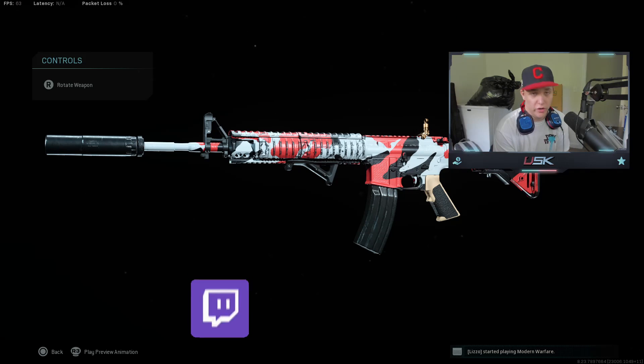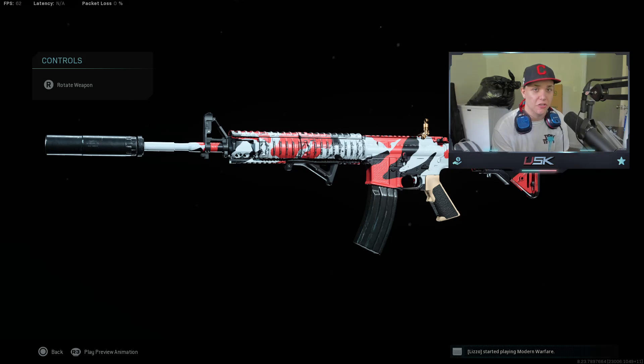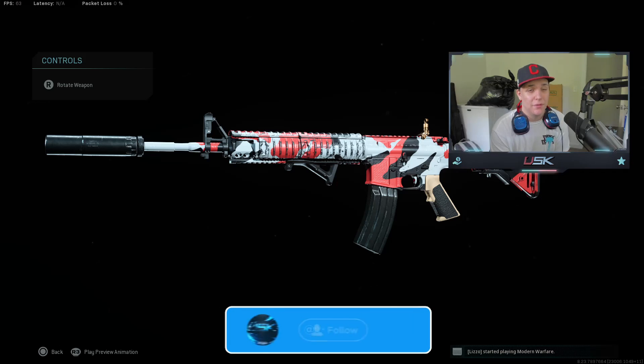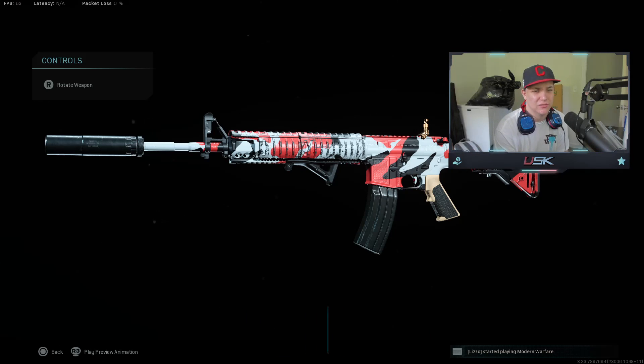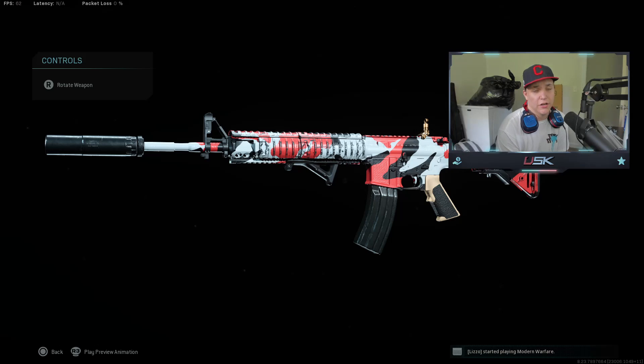I don't know if I've been sleeping on the M4 or it got a silent buff, because especially with this class setup it just doesn't make sense how good the M4 is. It might actually be able to compete with the Bruen. In today's patch notes the Bruen got nerfed, the Foul kind of got a nerf-buff — half and half. Other guns got nerfed and buffed too. The M4 has always been a chill gun — not your sweat gun, but not super horrible either, kind of in between. That's why you don't see a lot of people running the M4 nowadays, but I was shredding in today's gameplay.